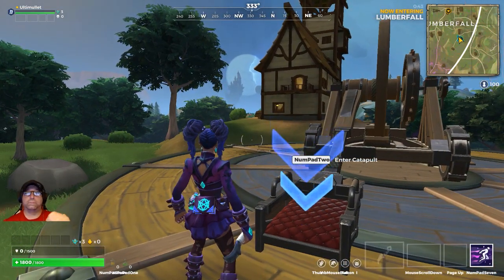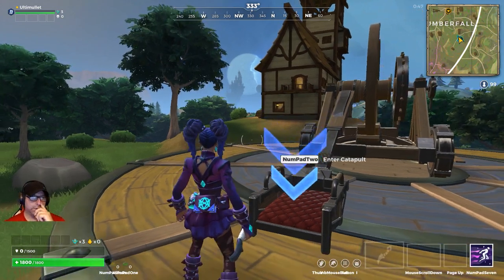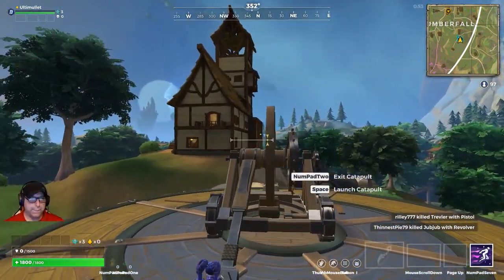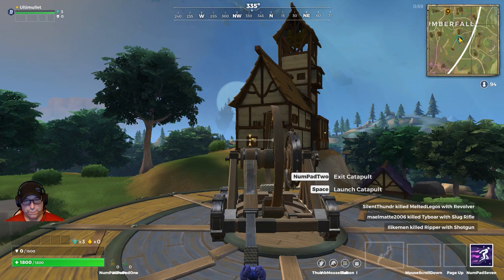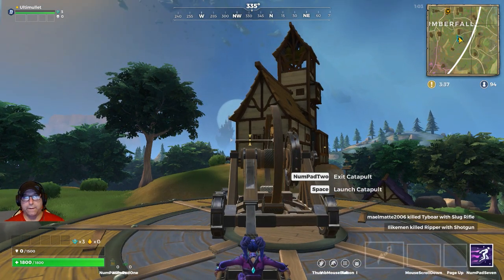Here we are at the catapult at Lumberfall. I'll show you a couple quick tricks — where to aim to land on this forge. You hop in this bad boy, take this yellow marker, go to the left of that light that's inside the window, bring it up to where the top of the balcony railing is, and hit the button.